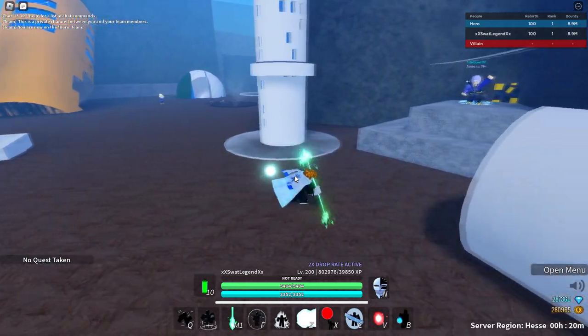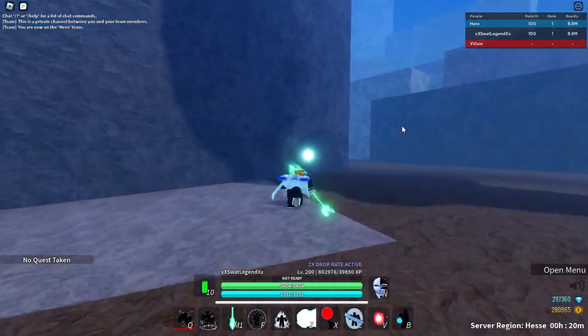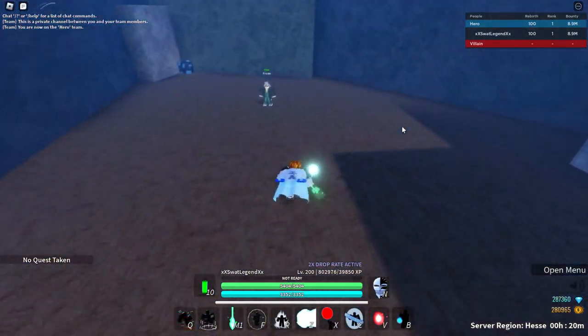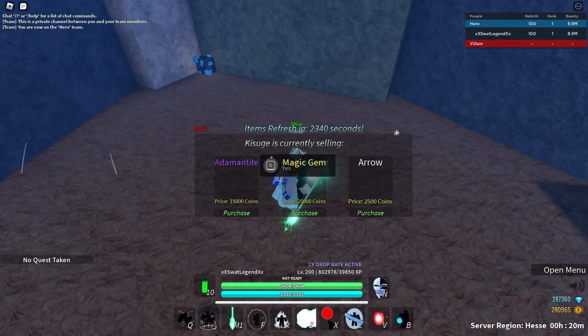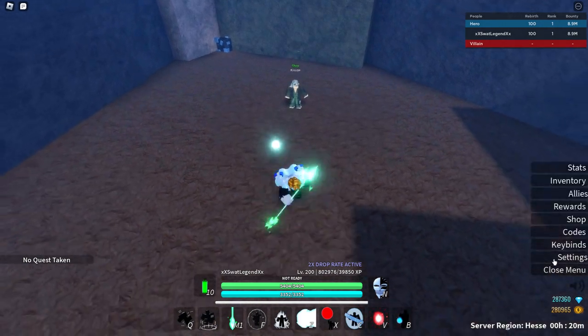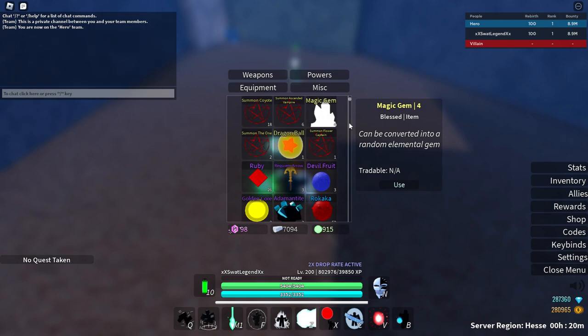Now what is money really used for? If you go all the way over here to the ruined city, there's an NPC. This NPC can sell you a wide variety of things. This one has magic gems and arrows. Let's talk about the drops — it can drop you golden core, requiem arrows. It can also drop magic gems.